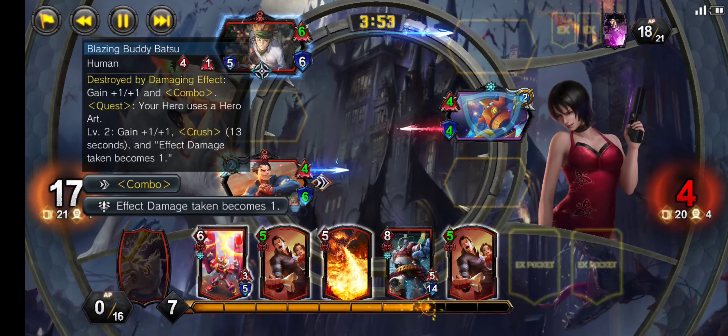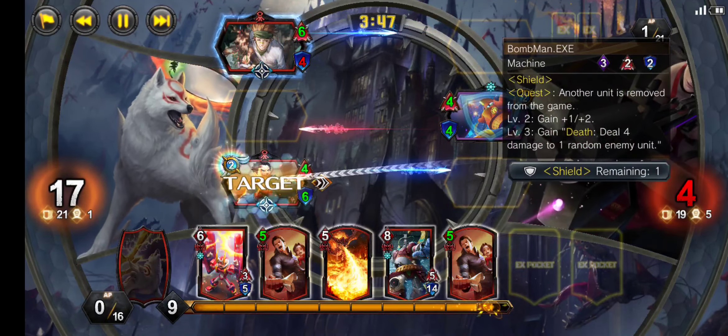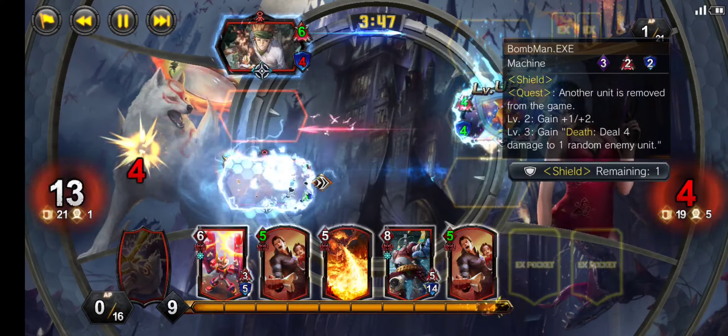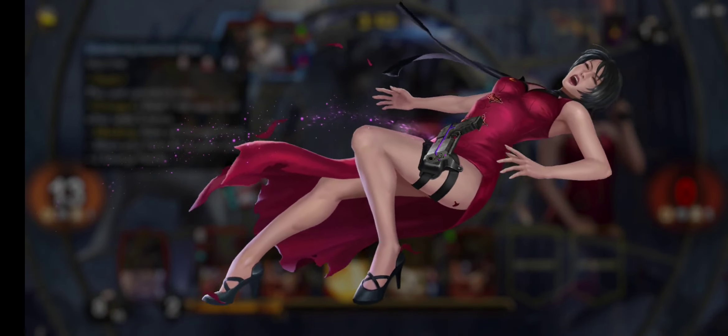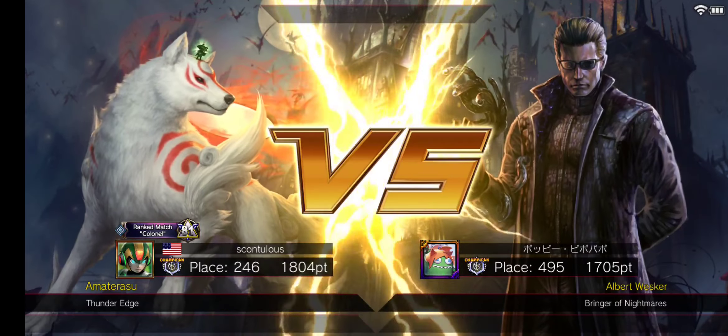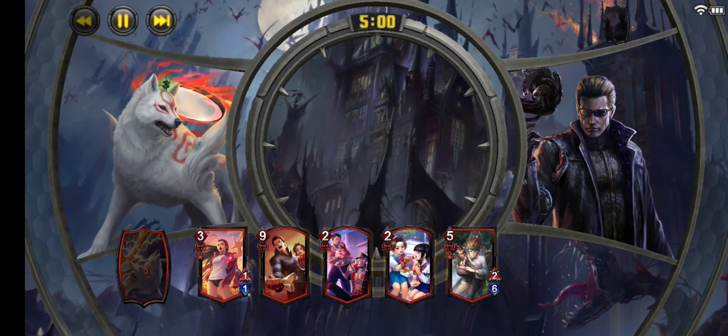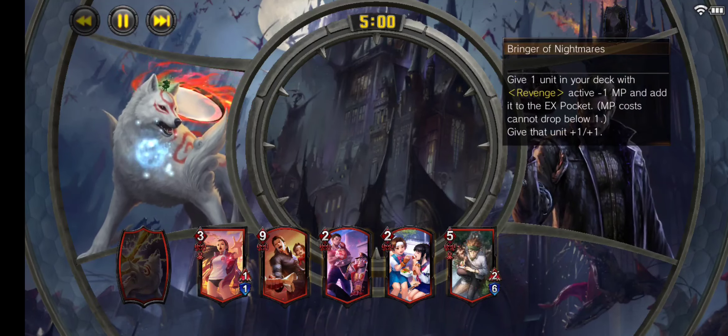We go for Thunder Edge on our Hinata to force their OPN in the middle lane, keeping our Batsu alive to threaten lethal pressure. Our opponent can block one more time in the top lane and now they have Blackout to defeat our Batsu, but unfortunately for them we are at 10MP and can play down our bite to win game one.